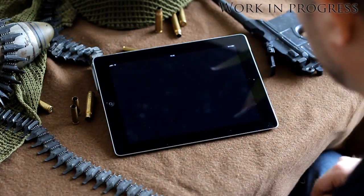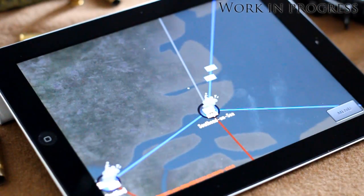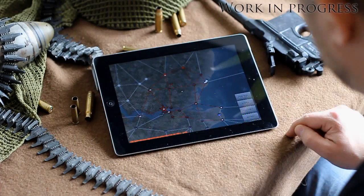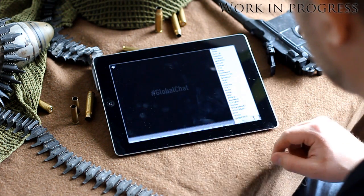Now let me show you a preview of our upcoming iOS and Android app called Heroes and Generals Mobile Command. In the first version you can access and view the campaign you are currently playing. You can see battlefields, supply lines and assault teams in real time. And with the built-in chat client you can stay in touch with your brothers in arms 24x7 from virtually anywhere.